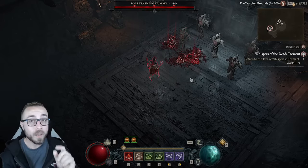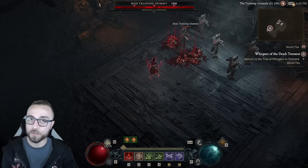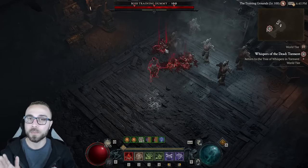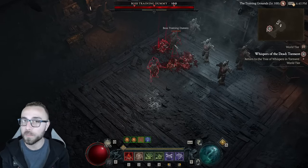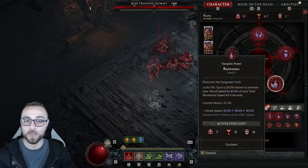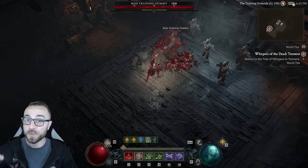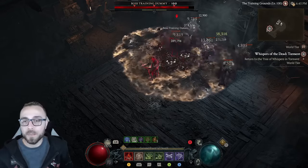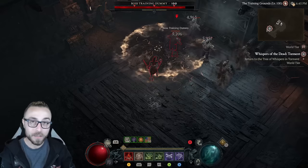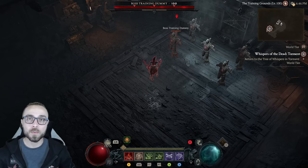Considering you can spam it twice per second, and theoretically with enough attack speed you could even reduce the animation length so that you could apply it three times per second — I haven't gotten enough attack speed on the build to prove that — this brings us back to the vampiric powers. I'm trying to use Ravenous because not only is Ravenous good and potentially able to bring us over the next break point, but every time we proc lucky hit we can spam our corpse skills faster, spam Corpse Tendrils, get into Blood Mist faster, Bone Storm up faster.